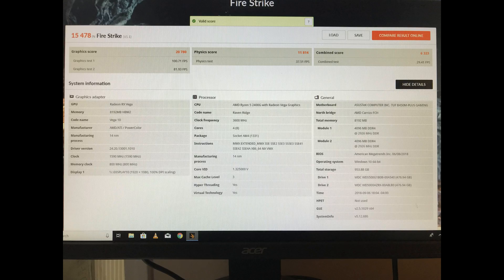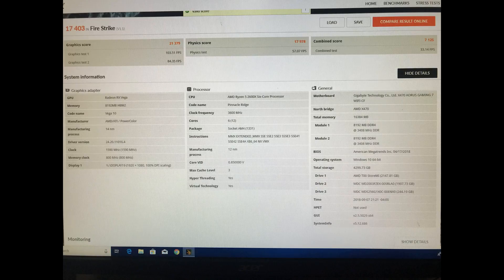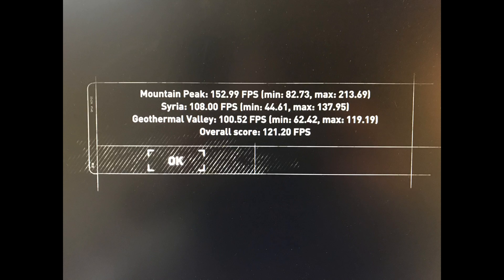Begin Round Two — Fire Strike! The Challenger comes out swinging again, there's a left, there's a right. But the champ is blocking him — oh, stomach punch — but the champ isn't even flinching. The Challenger's score is 20,780. But the champ hits hard, and the champ's score is 21,379 for a 3% victory.